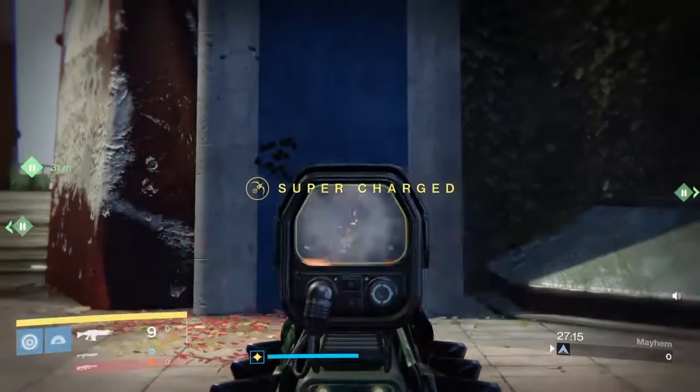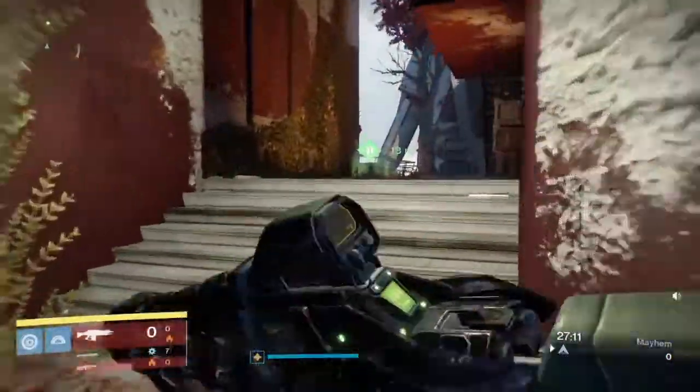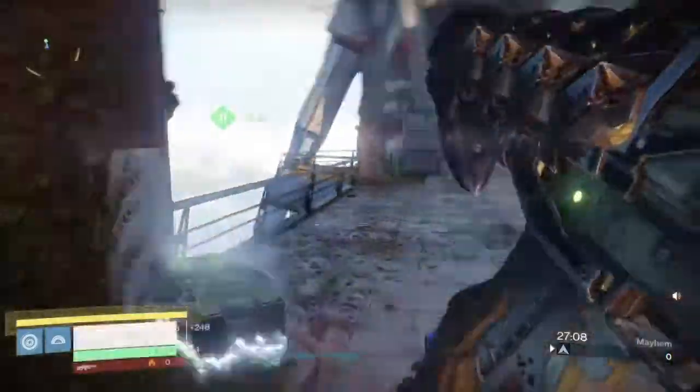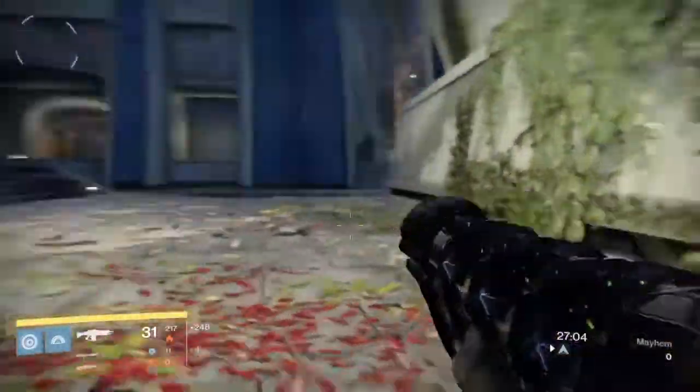Abyss Defiant, however, has more up and to the right kick. So when you're shooting it, you're going to want to fold down and to the left — like so.